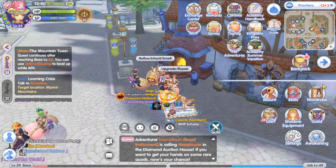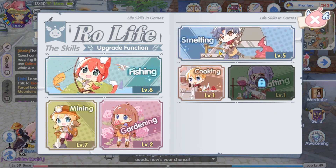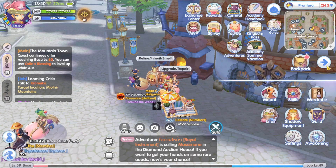The ingredients you can usually buy off the markets or the exchange center, or you can smelt them yourself using life skills.